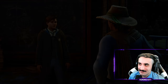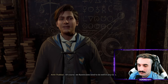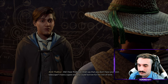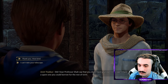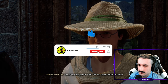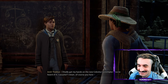A classmate, Omit, greets the player: 'I heard Professor Shaw say you don't have your own telescope. I don't think you have the facilities for that — you can borrow mine for the rest of term.' The player thanks Omit and asks if he's sure he won't need it. Omit replies: 'I'm certain. It's my old one — I finally got my hands on the new Celestia Contemplor.'